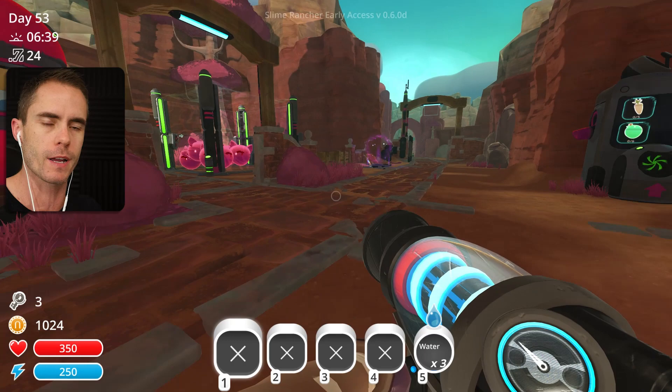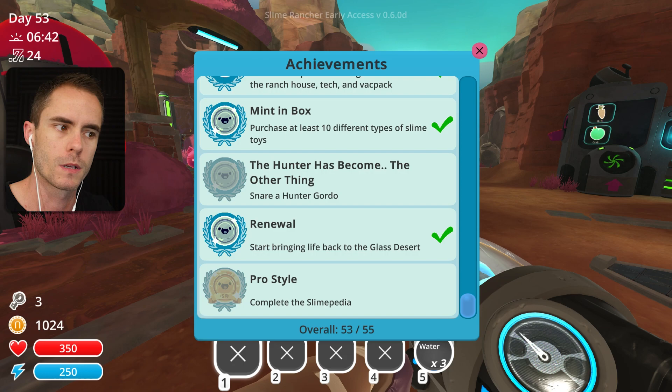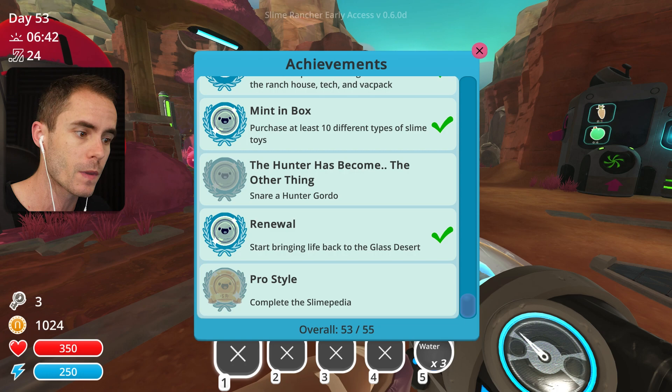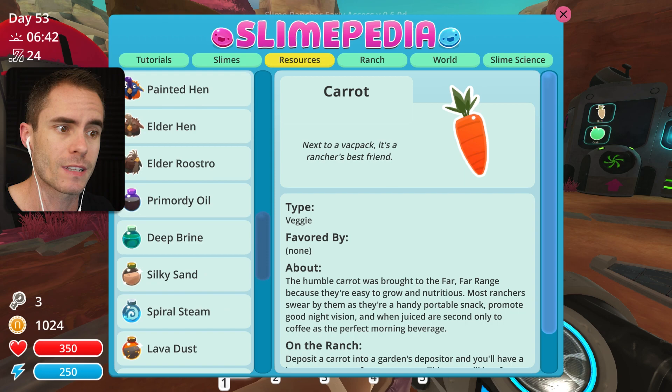I've got a few things for you guys today that we're gonna be doing. The first thing is getting these achievements. We've still got two to go. We've got the Hunter Has Become - Snare a Hunter Gordo. That's one thing we have to do. The other one is complete the Slimepedia, and then we've got all the achievements. What do I need for the Slimepedia to complete this one? What are we missing? Hopefully it's something that we can actually get, otherwise I'll be a bit upset.